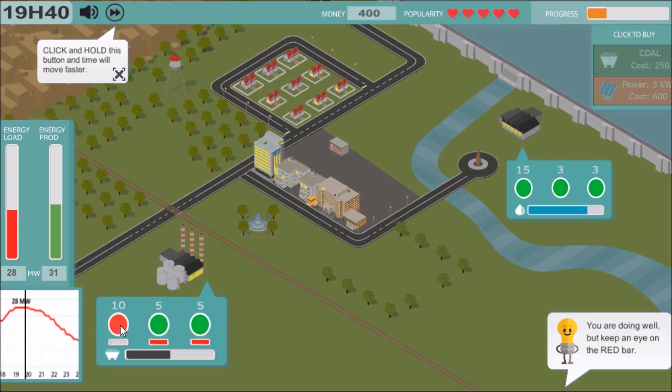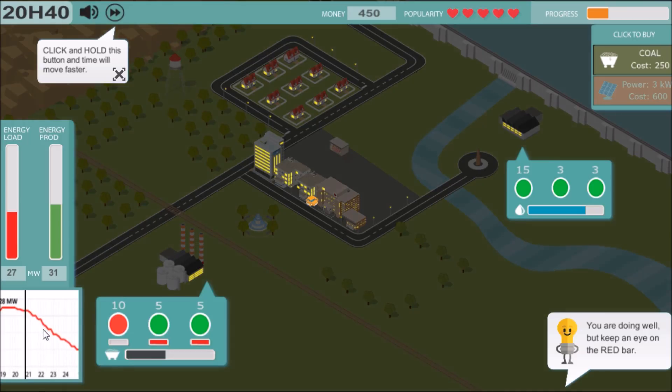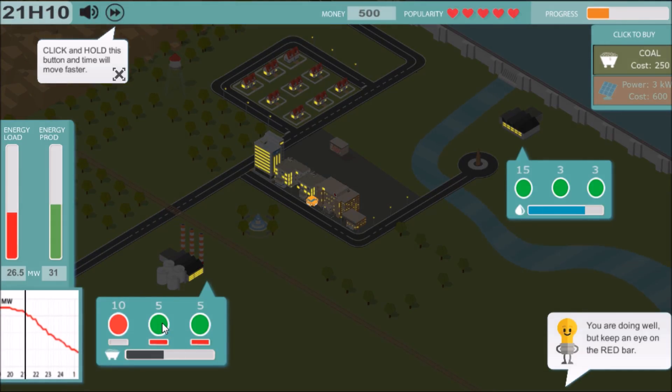Let's crank that one up. It is getting darker and the power load appears to be going down. Since it's going to be going down, I'm going to turn off one of my coal ones. We can buy more coal now if we need to, and we can almost buy the solar panels. Drop that one off — you can see the heat going down, so it's going to take a while to turn these things back on.